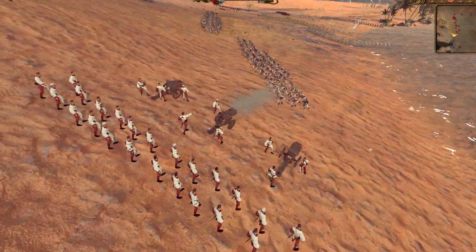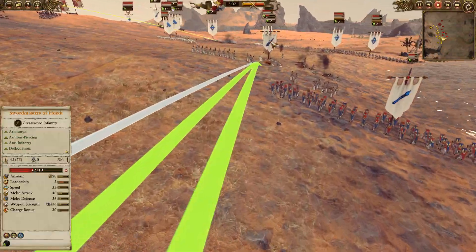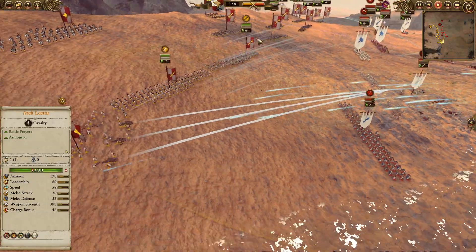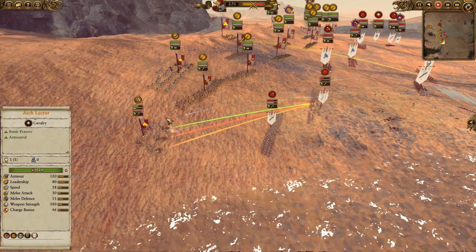You can see this Hellblaster Volleygun is going to start to get some return fire from the Sisters of Avalorn, which will certainly be uncomfortable, but they are just gutting down this unit of Swordmasters — pretty much taken them out completely, which is more or less paying for itself in terms of this Hellblaster. Unfortunately they are going to get routed off, but they did manage to get an XP chevron.